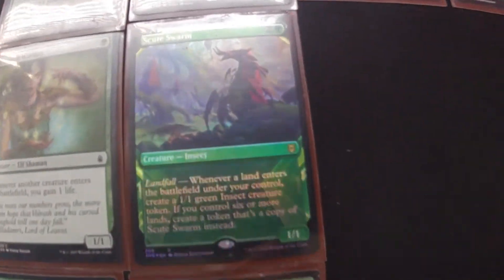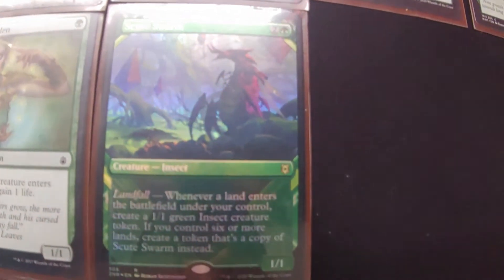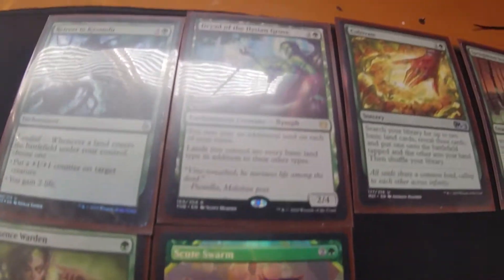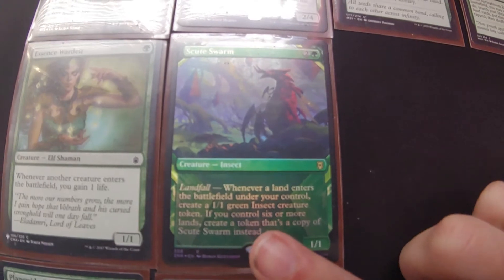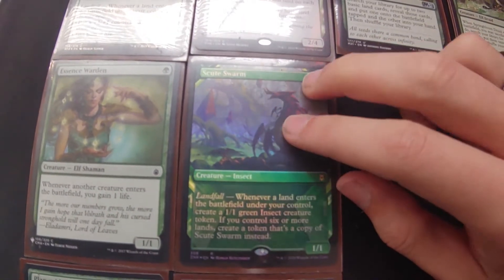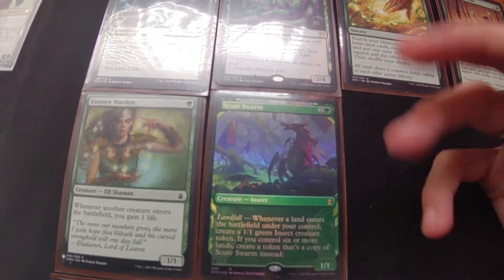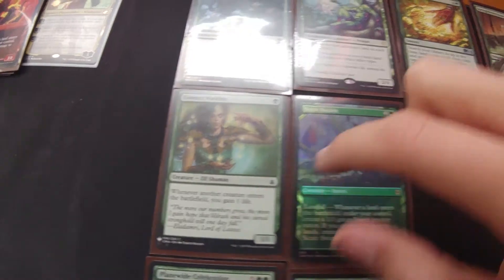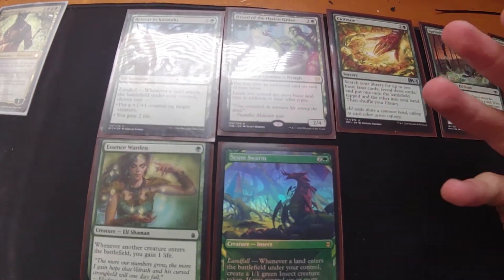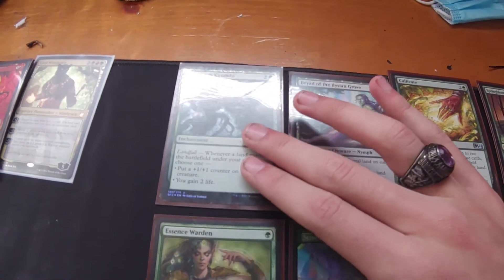We'll use this one as an example. This will actually be a payoff for whenever we have a whole bunch of lands — it will further pay off for landfall. Basically, every time we get a land, we'll create an insect, but if we have six or more lands, it will begin to create copies of itself, causing it to go from 1, to 2, to 4, to 8, to 16, 32, 64, 128, to 256. You're looking at 256 life just for playing a bunch of lands, but you're going to have to be able to play a whole bunch of lands. That makes it not entirely worth it on its own, but it's an additional payoff.